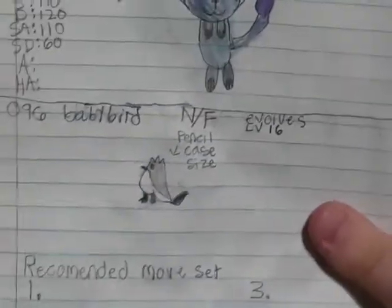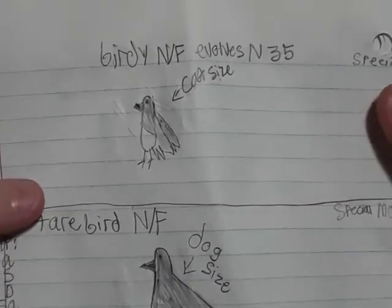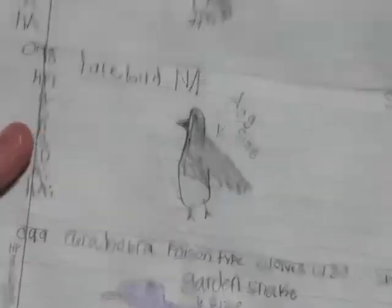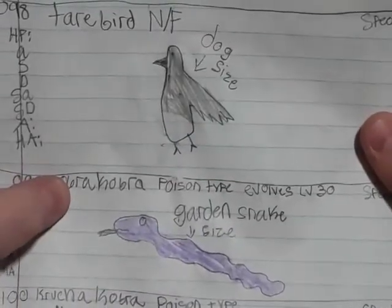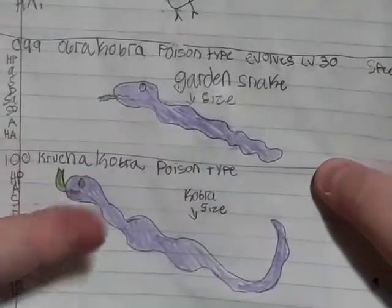Then we have Baby Bird, which is the flying type Pokémon for the region. I'm almost done with all the Pokémon. Birdie is the evolution. And then finally Tear Bird for this evolution line. Then Obacobra, which is a poison type. Crunchycobra, also a poison type. And we have the last evolution line — the last two Pokémon of this whole entire book so far. I have 102 Pokémon in this book.